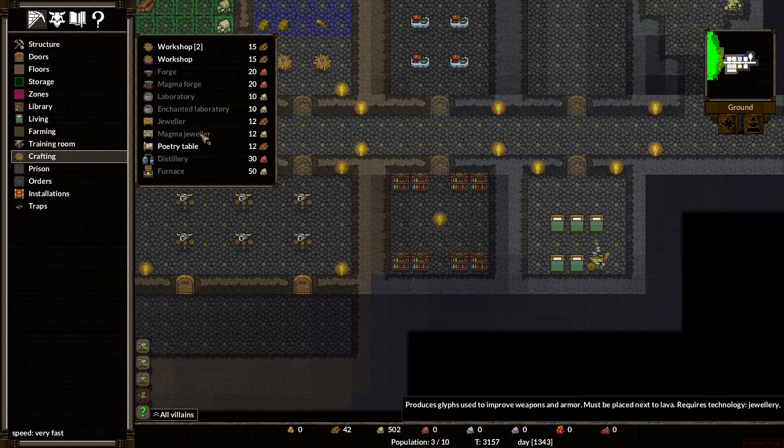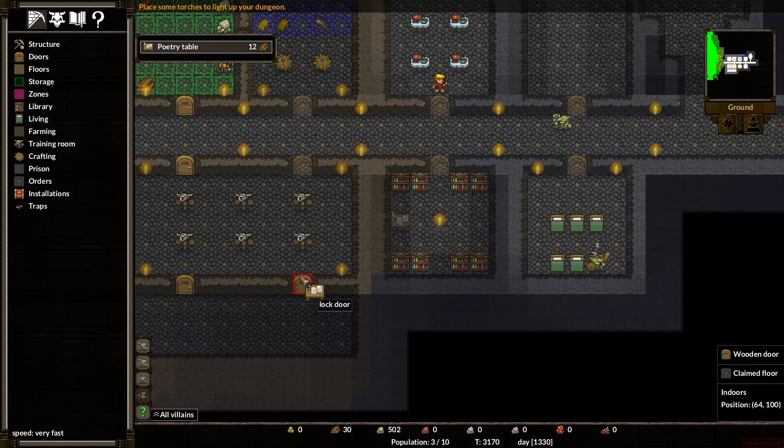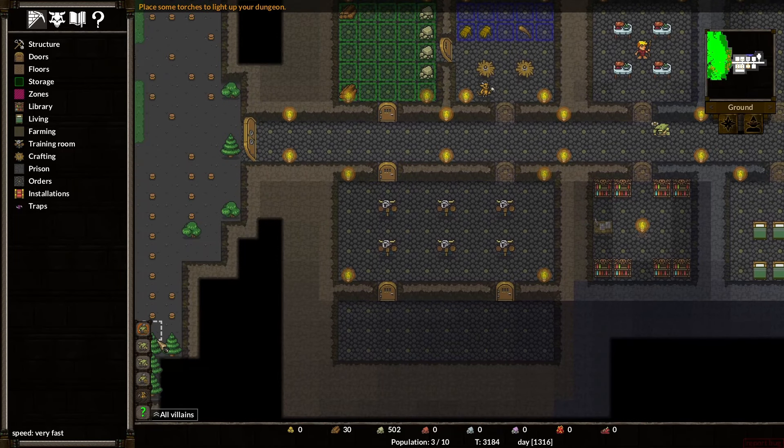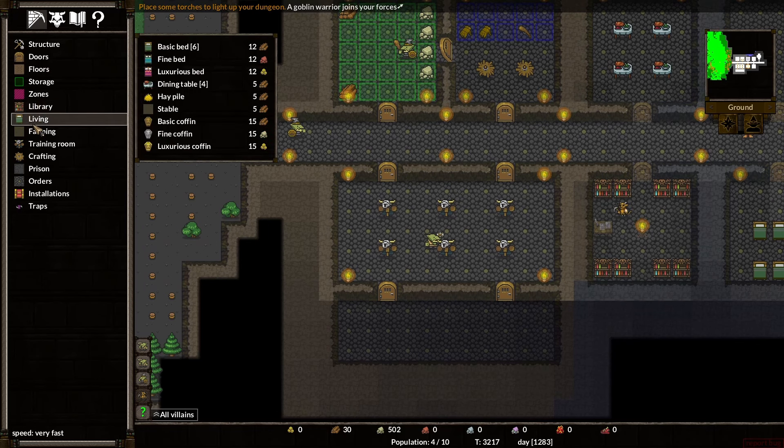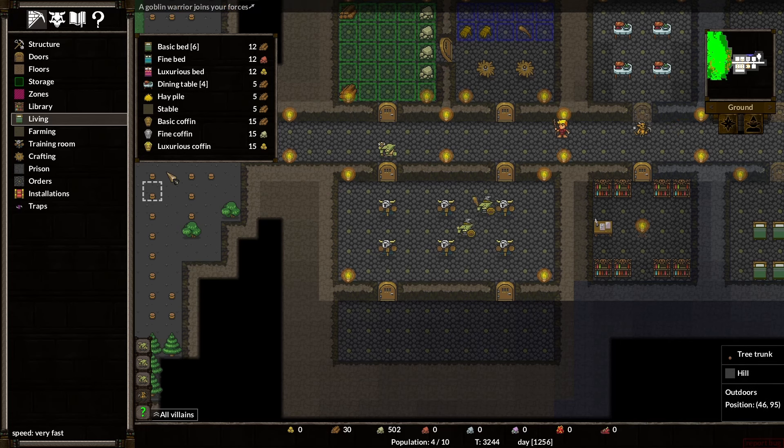A poetry table! I like it. Let's do some poems. There we go. We have a swimming goblin — that's what we need. We can make the navy seals of goblins.